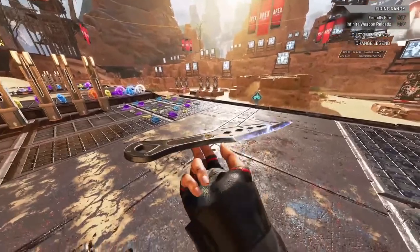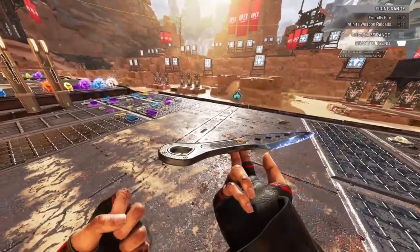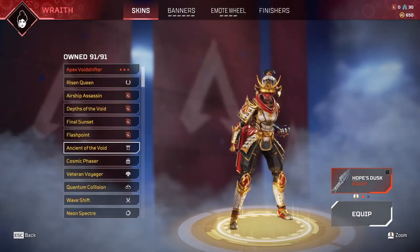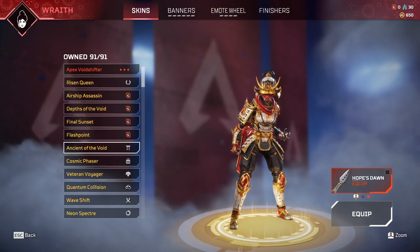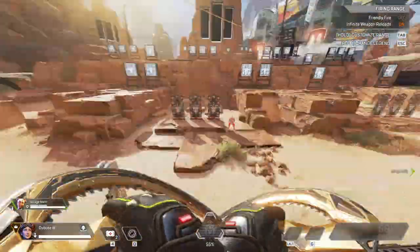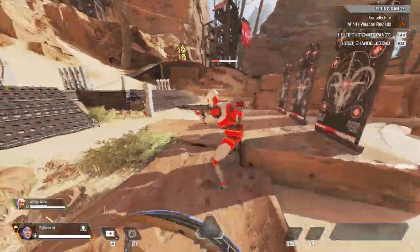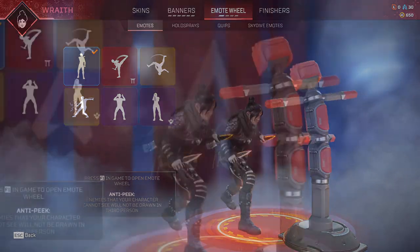There was a good suggestion that I think would give a lot of people who already own the Wraith Heirloom a good incentive to want to get the recolor: if you have both heirlooms, you should be able to equip both of them, giving you a new dual-wield heirloom. How awesome would that be? We've seen Seer's heirloom is dual wield and it's actually really nice. Imagine dual-wielding Wraith heirlooms in both different colors with new animations to go with it.